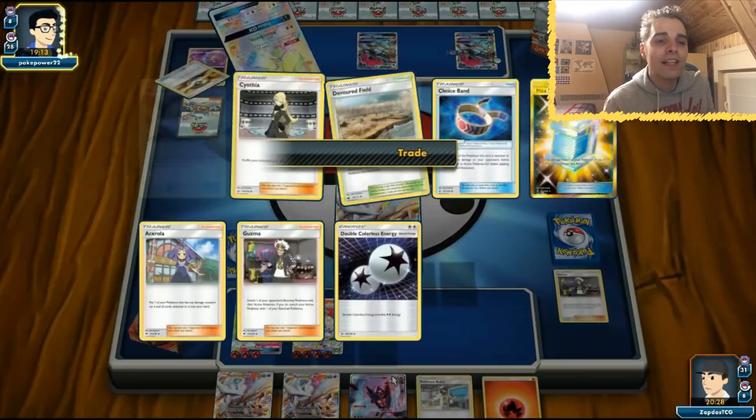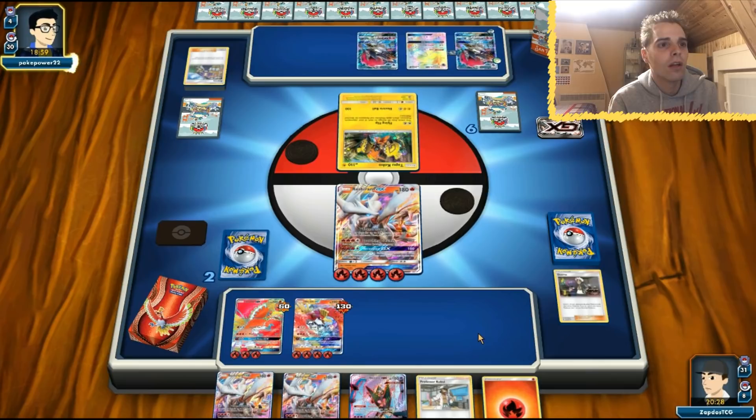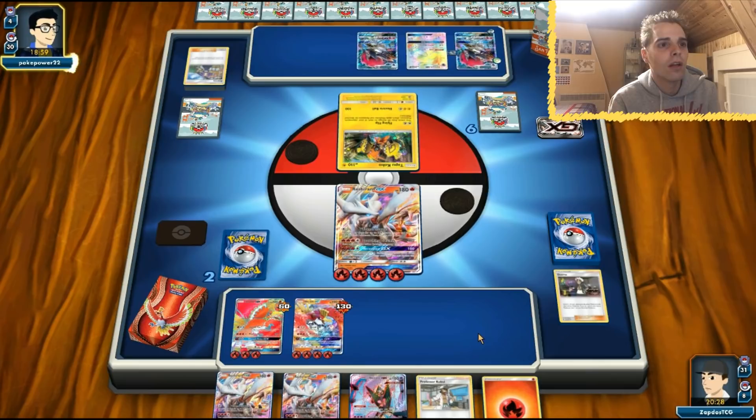Definitely check out the list — if you like it, let me know in the comments below. I designed it myself from scratch. The opponent has zero cards left in his deck and needs to play a shuffle supporter immediately or he's tagged out — decking out is also a loss condition. He uses a Rescue Stretcher to put three Pokémon back, including Golisopod and Lele, and can trade one more time. But we only need to take three more prize cards — that's three KOs — and we have Tapu Lele with Guzma in hand.